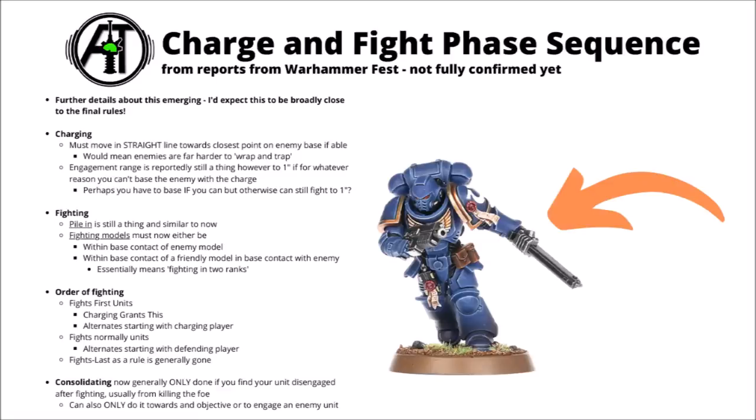Finally, a little bit more detail on the charge and fight phase. A lot of these rules are fiddly and hard to grasp by word of mouth without seeing them written down, but it sounds like it's broadly going to work like this. Charging works kind of similar to how it does at the moment — move 2d6 inches — but the way you contact the enemy is a bit more restrictive. Apparently you have to move in a straight line towards the enemy unit you're charging. You can't pivot around and try to surround and wrap enemy units if you've rolled quite high and gained a little extra charge movement.